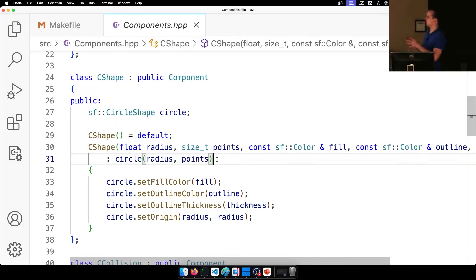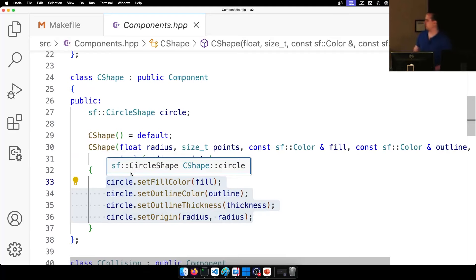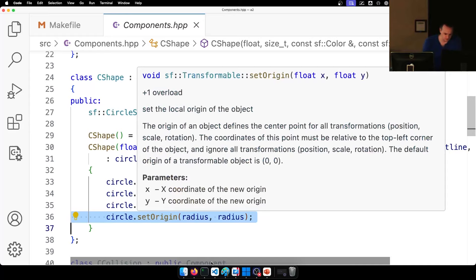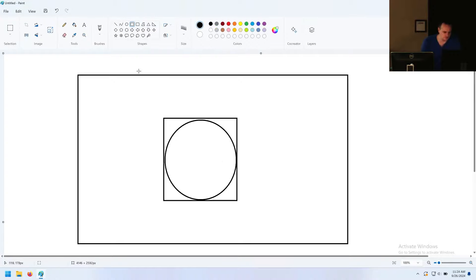Over here in the entity class, in order to make sure our entity class holds your new component, you just add it to the component tuple. Now your component is registered in the entity. If you don't add it to the component tuple and you try to get or set that component, the compiler will give you an interesting error. Does that mean that even all entities will have that component data when you add it to the tuple?